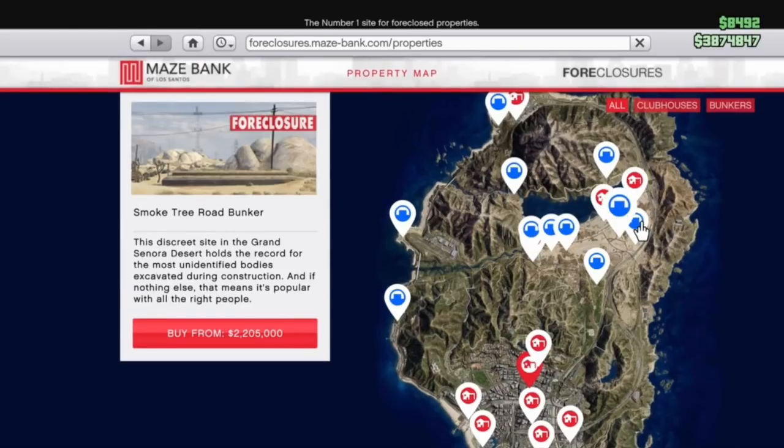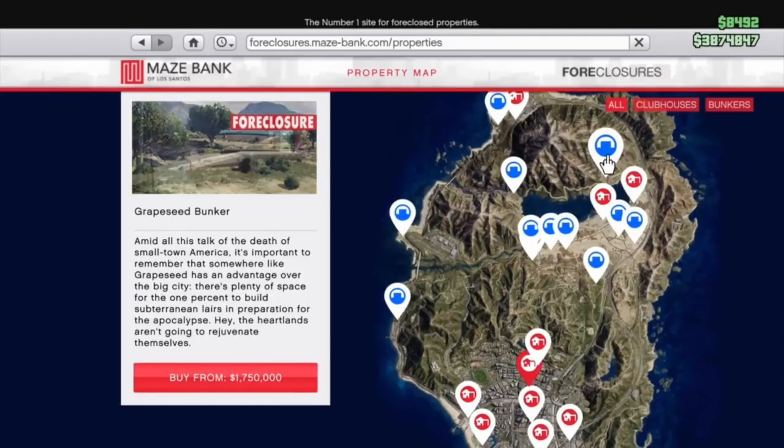The next one is the Smoke Tree Road Bunker at $2.2 million. This one isn't terrible — it's a little bit north of where I want, and slightly in the middle of the map and pretty pricey, but it's an okay position. The second to last is the Grape Seed Bunker at $1.75 million. This one isn't bad either, but Grape Seed puts you on the north side of the Alamo Sea, which can be tricky, and it has its back right up to Mount Chiliad, which can cut you off from some major pipelines.